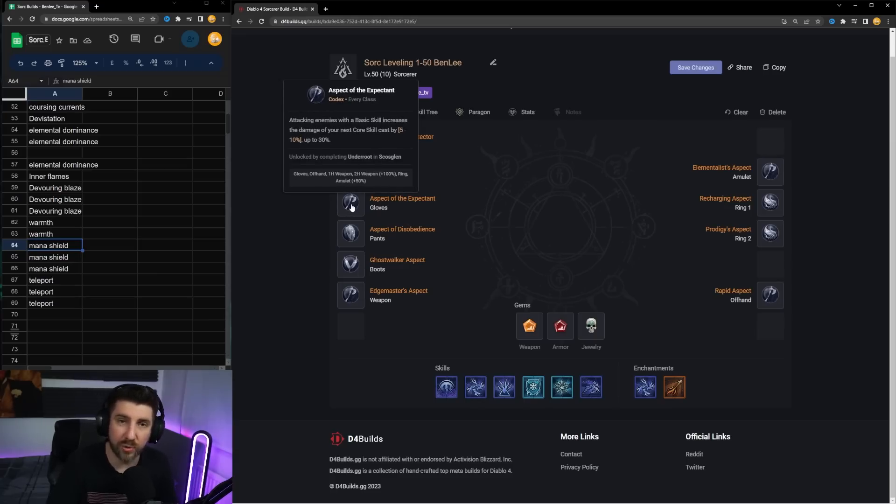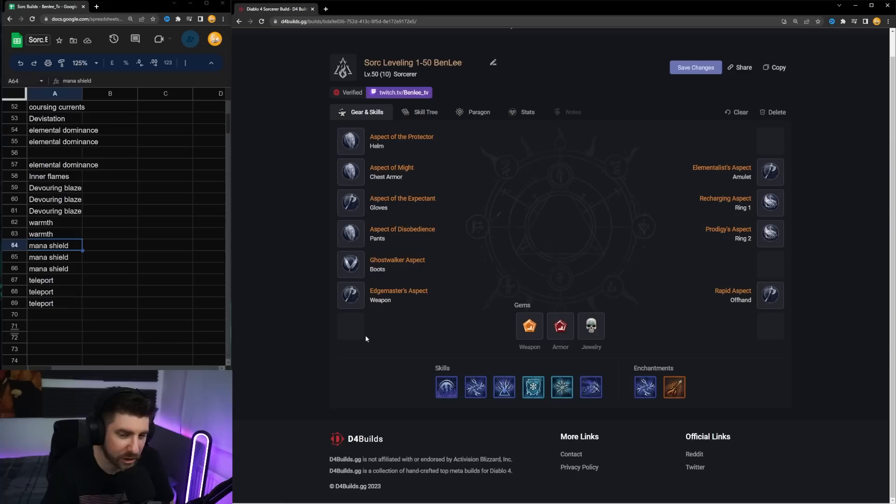The Rapid aspect gives increased attack speed from basic attacks, which goes nicely with the mechanic that using a basic skill boosts your next core skill's damage. Realistically you'll only have a few aspects at a time while leveling since you'll be changing gear — especially weapons — so don't waste resources imprinting weapons. This setup is more of a perfect scenario or to get powerful for the Capstone Dungeon. For gems: Topaz for basic weapon skill damage, Rubies for max life, and Skulls for extra armor.